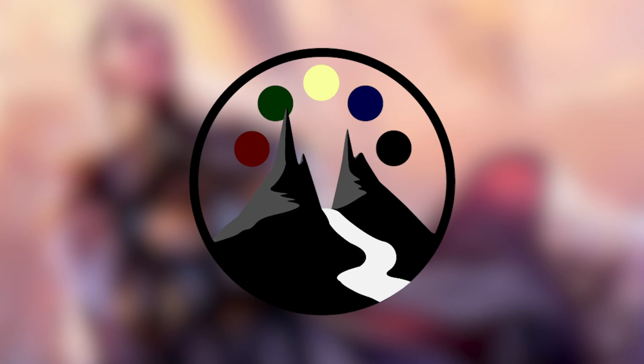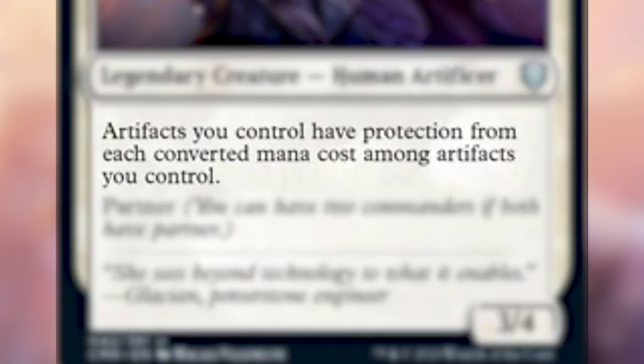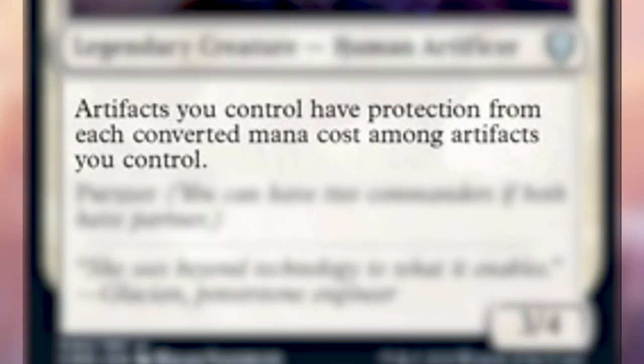Today I will be going through our first ever partner commander primer, which is a new form of deck tech where we take a partner commander and share some possible synergies, powerful cards, and potential partners that you could have with that commander. For this video we'll be talking about Rebbec, Architect of Ascension. Rebbec is a legendary creature — human artificer — she's a 3/4 that costs three and a white. She says artifacts you control have protection from each converted mana cost among artifacts you control, and she has partner.